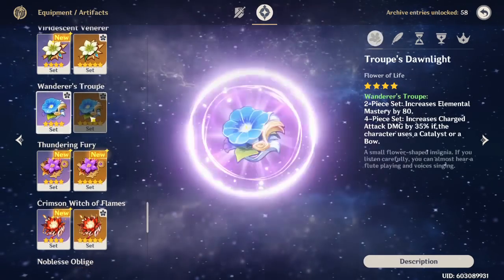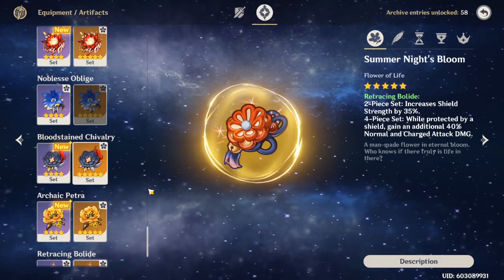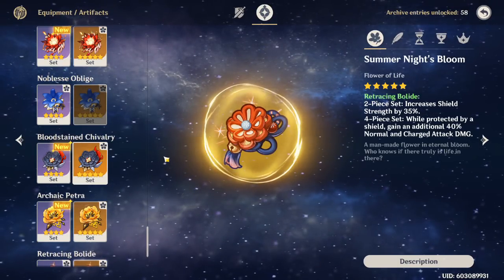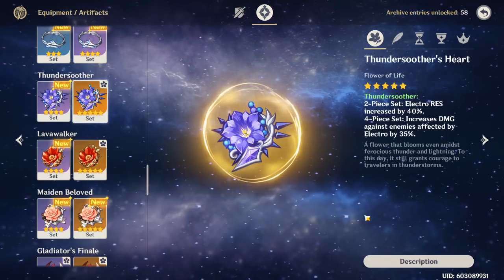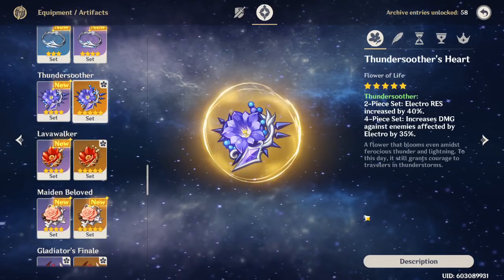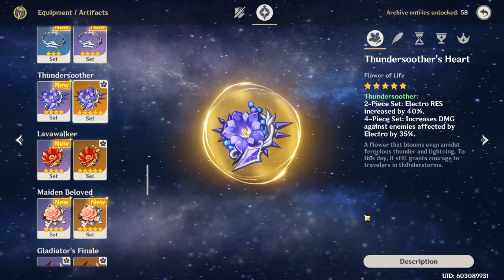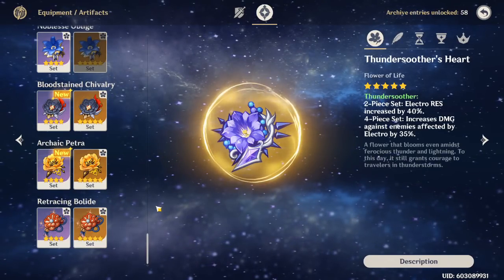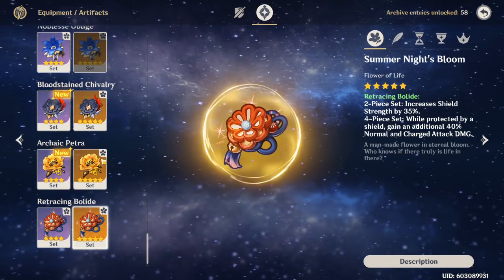A two-piece Noblesse with a two-piece Wanderer's or two-piece Gladiator's is just worse than that 40% when you're shielded, especially because you can keep your shield up basically the entire time you're in your E. A few people are picking up on Thundersoother with Childe — this increases all your damage against enemies affected by Electro by 35%, which could be better, but it only works against specific enemies. It also only works in a specific setup where you need Oz on the field or Beidou's ultimate. It doesn't work against all enemies, especially on some harder Abyss floors. I think Bolide is the best set by far on Childe.